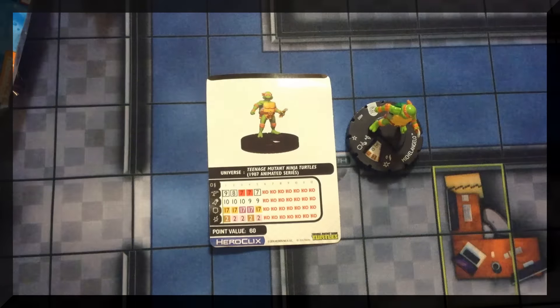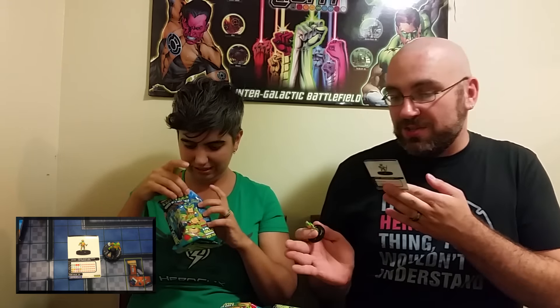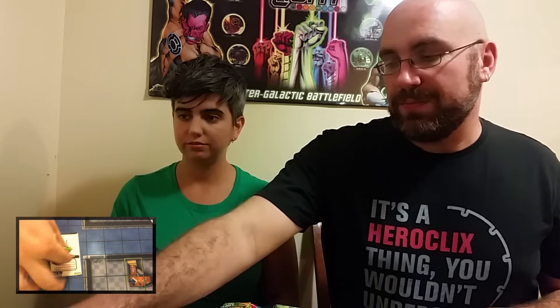My first figure is Donatello. His trait, Give Donatello a power action: when he's adjacent to an object or character holding an object, remove that object from the game and all friendly characters with the TMNT keyword modify their attack values by +1 until one of those characters hits an opposing character. His special damage power lets him use Outwit; on a d6 roll of 5 or 6, he can use Outwit a second time targeting the same character. At 60 points, Outwit twice is very neat.